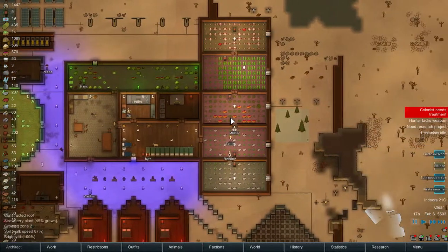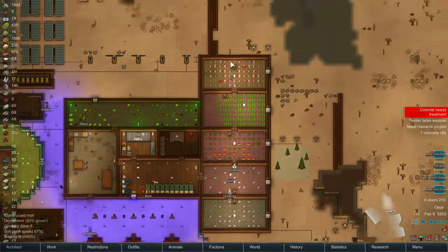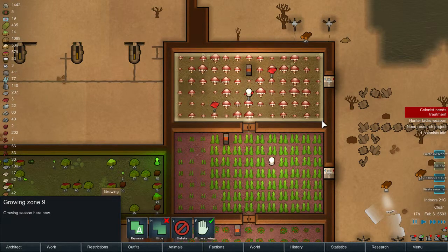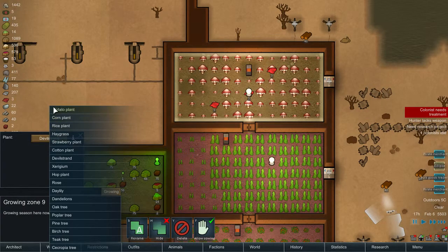Where to grow it right now... Because I need all of this space. Maybe just give Amund devil strands. Let's do that. So we're growing ceridium.